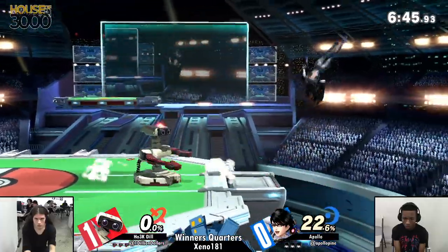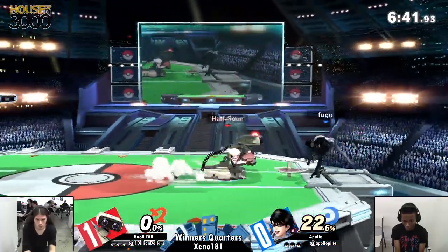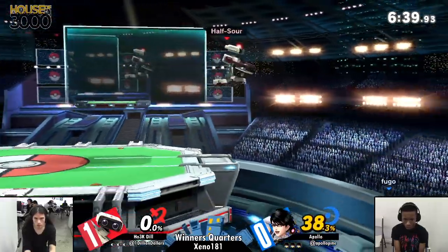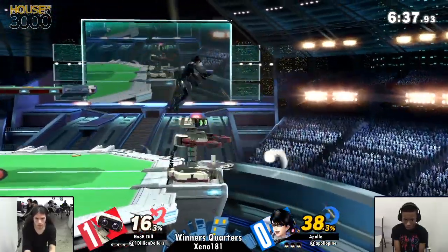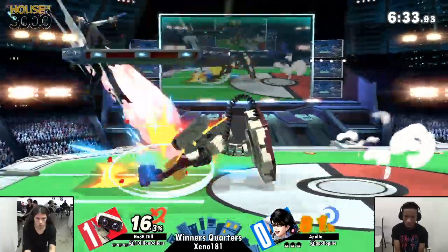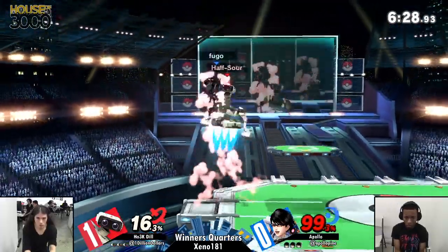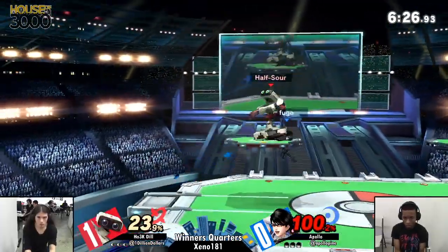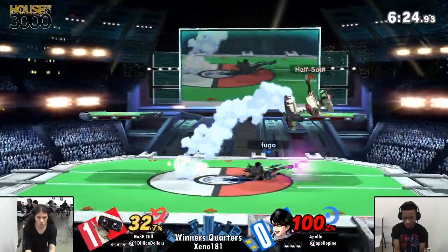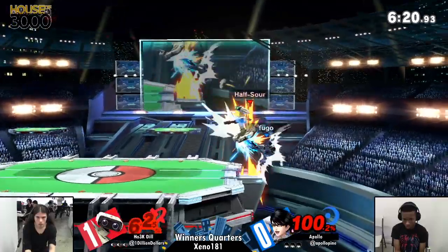In terms of pure tier list placement, Bayonetta is definitely lower than Peach, but the character can still do a lot. She might not be the same as back when she was the harbinger of doom, but nonetheless she can do some really interesting things. He bat-withins fast enough to get out of that awful situation and now gets the combo started himself.